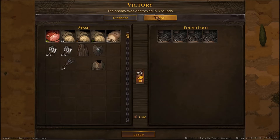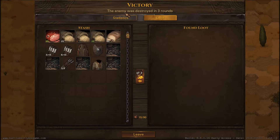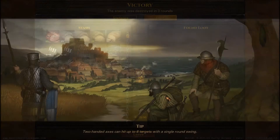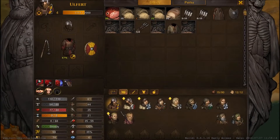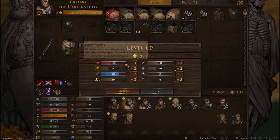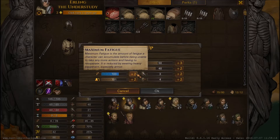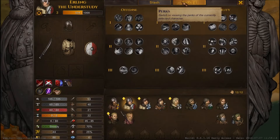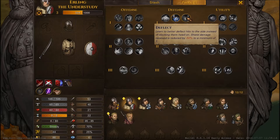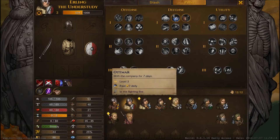We got four level-ups, which is awesome, and we got some pelts that we can sell, although they're not particularly useful. Let's take care of these level-ups and then we'll go collect our pay. Erling the Understudy — let's get you some resolve and maybe some fatigue and some melee skill. And then for the perk I will give you Deflect, and we'll probably go for Sundering Strikes and Colossus after that.